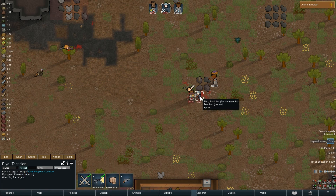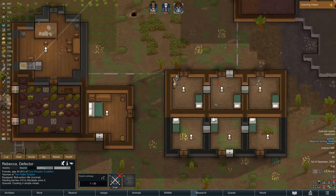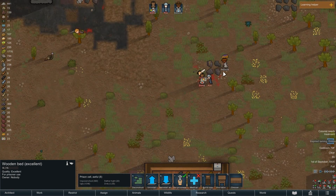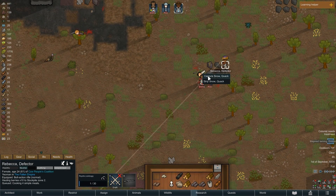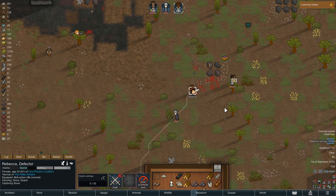We're going to set this one for prisoners and you are going to capture them. So we killed one and got the other — would have loved to have both. Emma, how bad is your health? Just some cuts, that's okay.